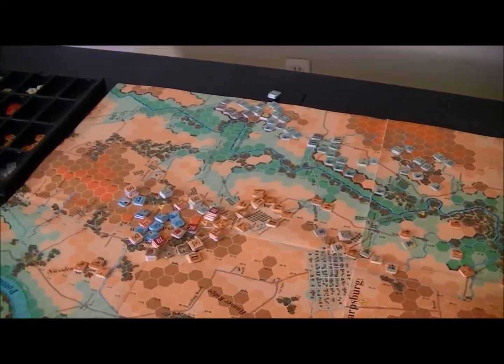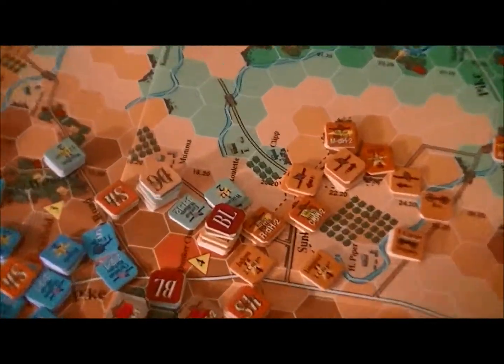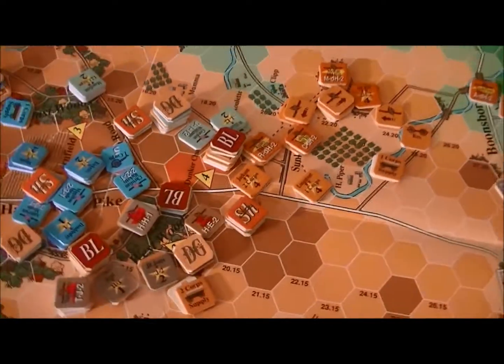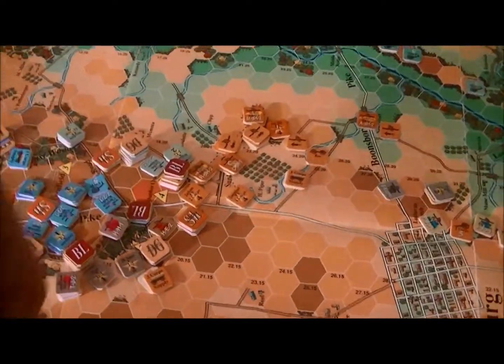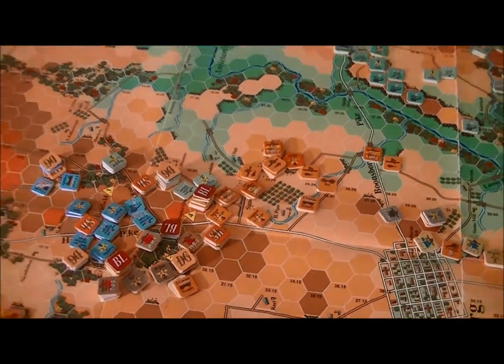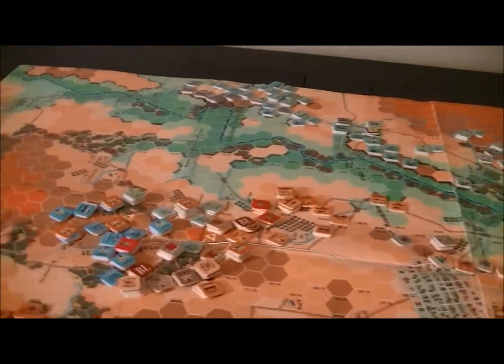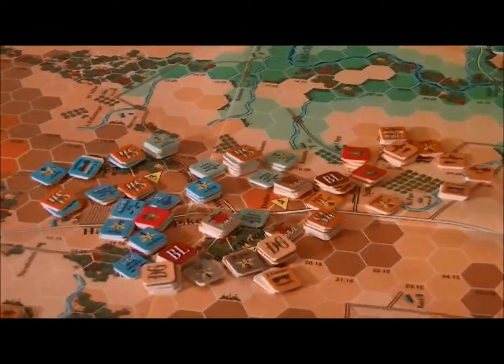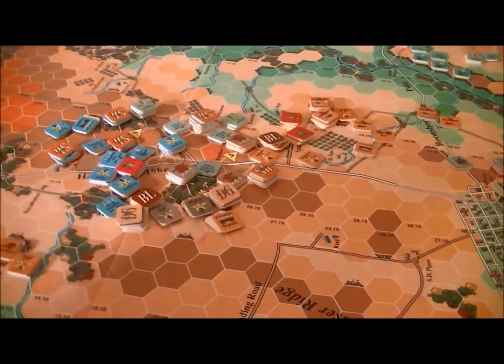I'll continue on, moving my way down the line. These guys covering and opening up the 12th Corps, trying to fire on this side of things. But as we're breaking through this part of the line, it's going to be tougher for the Confederates to hold their position. Their casualties are really beginning to mount here. This Union attack is beginning to punch some holes in the Confederate positions as well as cause some significant casualties.